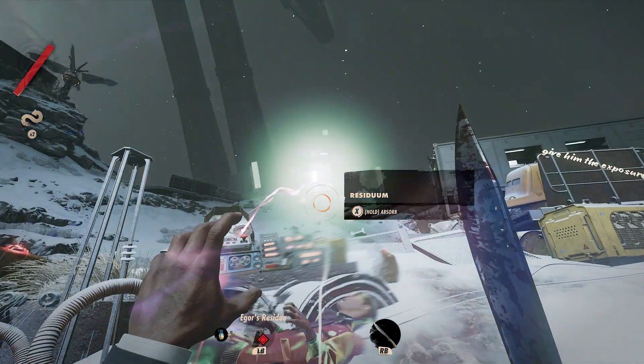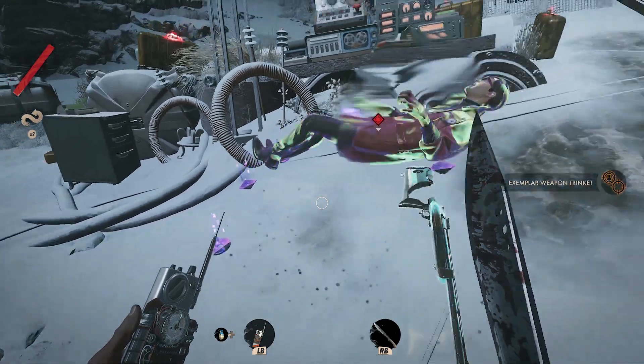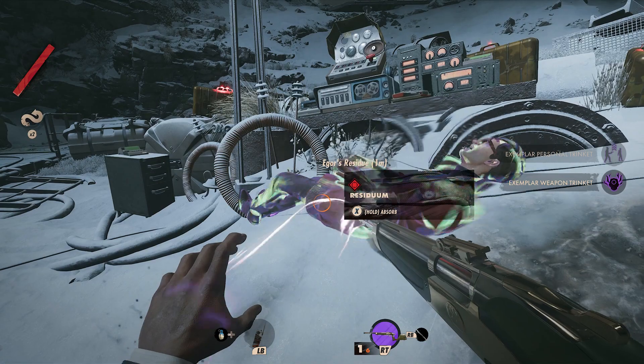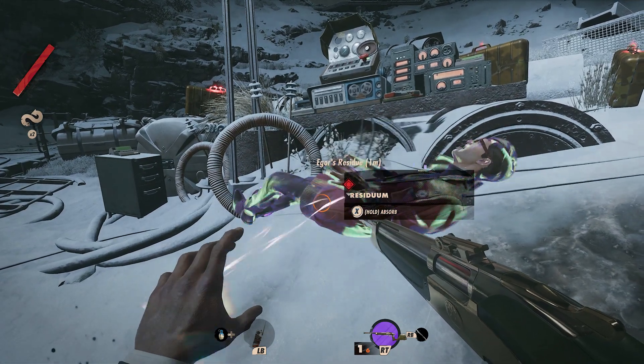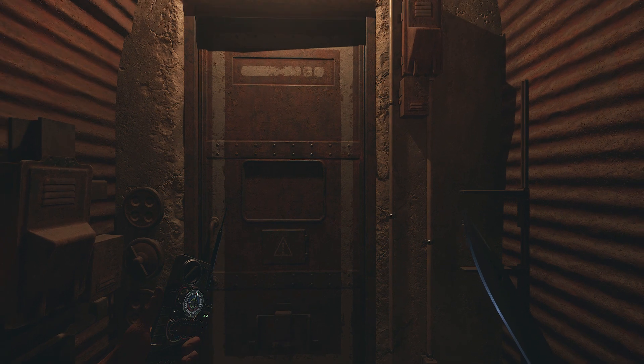This should complete the mission. Make sure you hold to collect the residium, and then you'll be able to leave the mission. Make sure you leave going the same direction that you came from. You can pick up all the stuff they drop and then just leave on your way out.